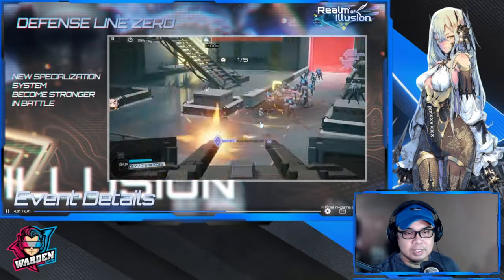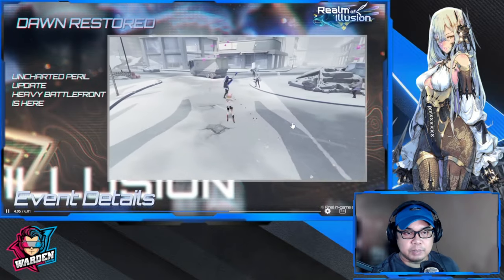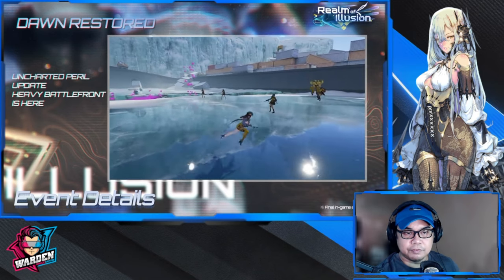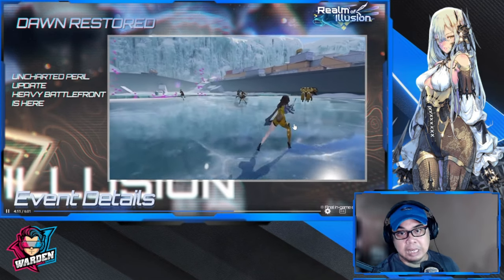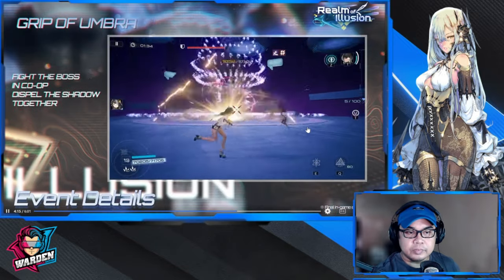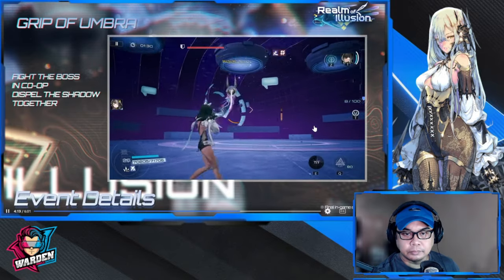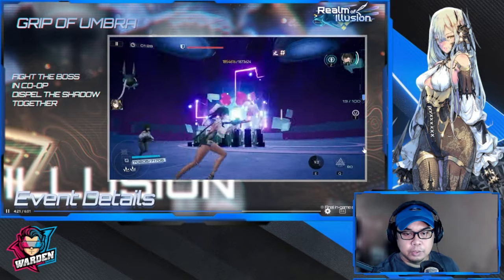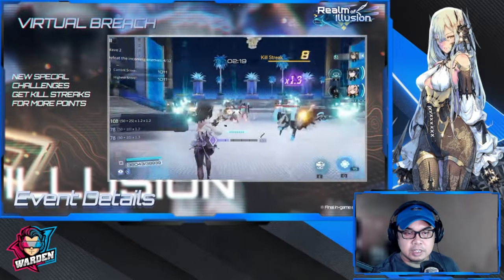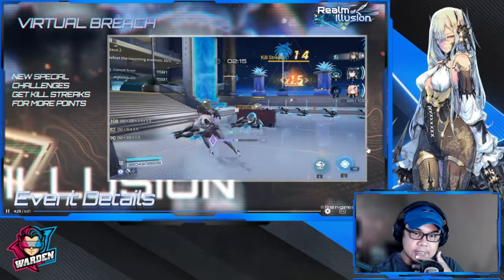We do have new gameplay — a new specialization system. Not sure what this entails, but we'll know more in the coming days. Uncharted Peril — this is a heavy battlefront battle. There's a boss in co-op: dispel shadow together. New boss — we'll talk about that later. Special challenges: get killstreaks for more points. Killstreaks — this is new.